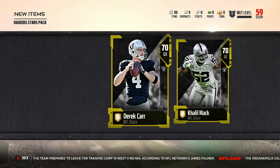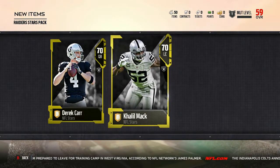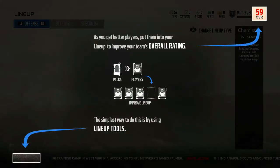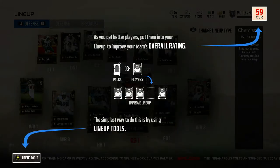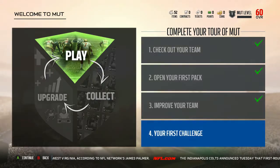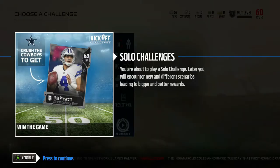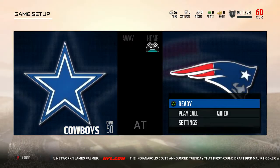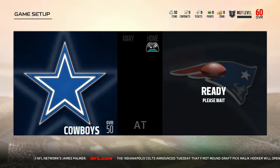Okay, so we have 70 Derek Carr and 70 Khalil Mack. You'll improve your team with some new players — let's add them to your lineup. Your overall team rating has improved. Now go get some points. We're going to do our first challenge for this silver Dak Prescott.